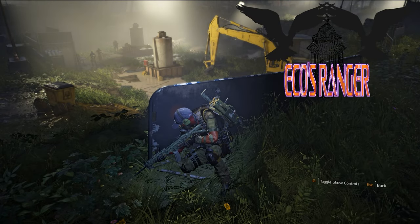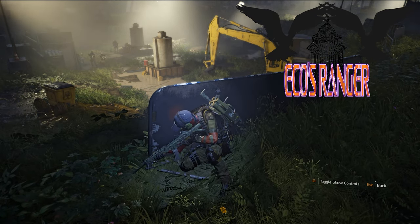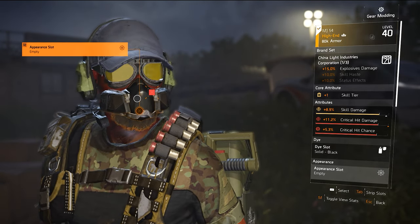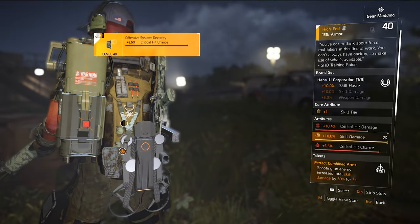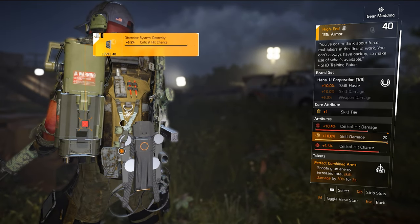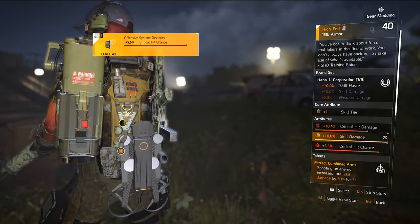Moving on to gear and brands, the Eco Ranger is equipped with China Light Industries Corporation brand, also known as Click, Hanyu Corporation, Group of Sombra, Fenris Group, Wyvernware, and Empress International brand. First up is the Click Mask, which provides an explosive damage buff, plus one to skill tier, skill damage buff with critical hit damage, and slotted with critical hit chance. Then there's the Hanyu Corporation backpack named Force Multiplier, which provides the Eco Ranger with skill haste, plus one to skill tier, critical hit damage, skill damage, slotted with critical hit chance, and a talent named Perfect Combined Arms, which buffs skill damage by 30% for 3 seconds after shooting an enemy.